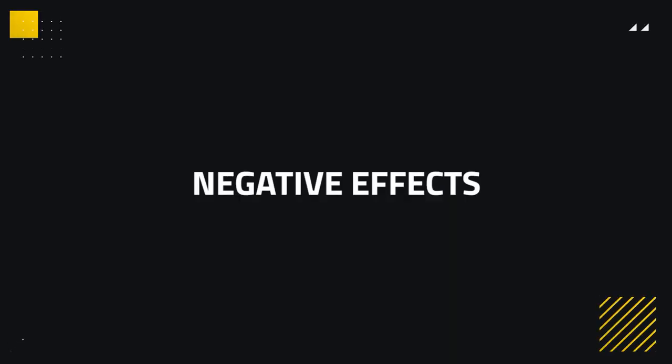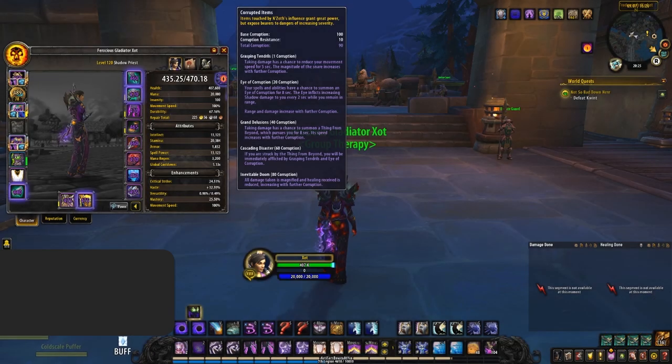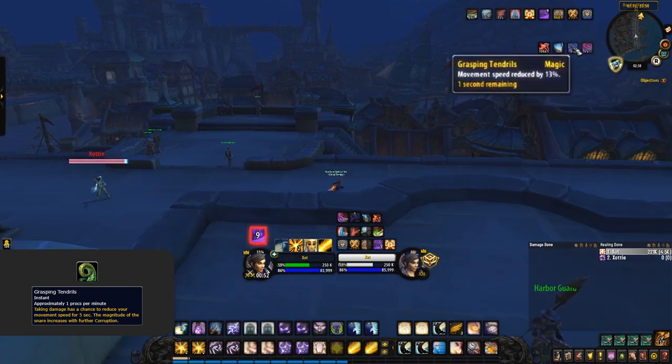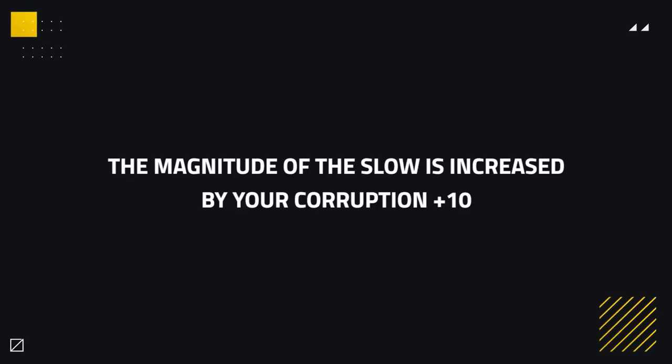Now that we know the benefits of corruption, let's talk about the downside. Corruption comes with some side effects — each point of corruption causes bigger and bigger negative effects. To see your corruption, you can open up your character sheet and mouse over the eye, where you can see how much corruption you have, how much resistance you have, and the negative corruption effects you're currently suffering. When you have one or more corruption, you suffer from Grasping Tendrils, a slow that has a chance to proc when you take damage. The more corruption you have, the stronger the slow, starting at a 10% slow at one corruption and increasing by 1% for every additional point. So at 40 corruption this would be a 50% slow.